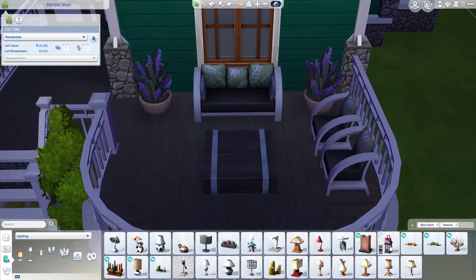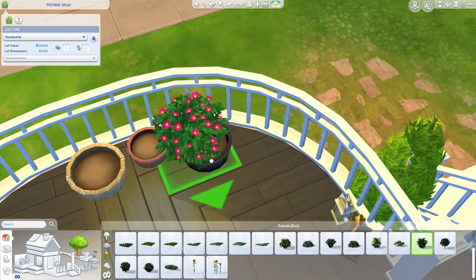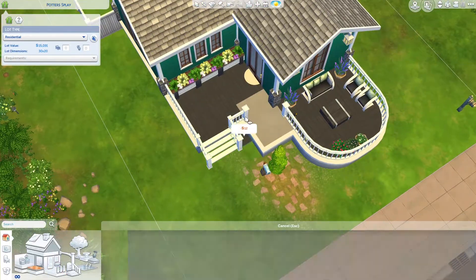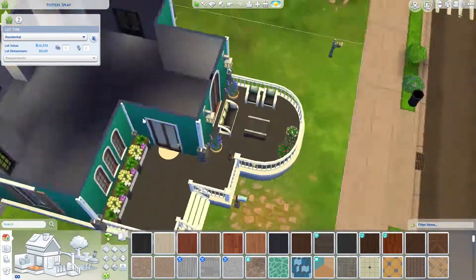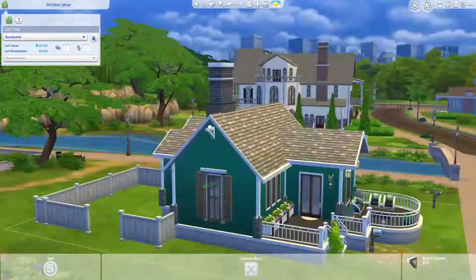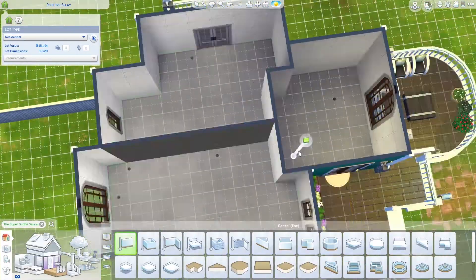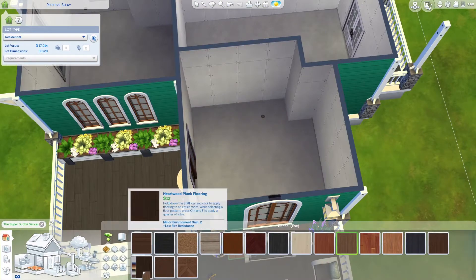I could see myself hanging out on the front porch a lot. It's kind of hard to limit the packs to only Seasons and Nifty Knitting. Don't get me wrong, both are great packs — especially Seasons, which changes a lot of gameplay — but the furniture style in Seasons is kind of in between, not too old and not too modern. I wanted this to be a very traditional house, so it was rather hard, but I think I executed it pretty well.